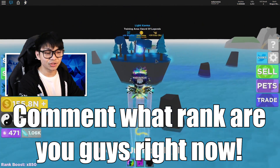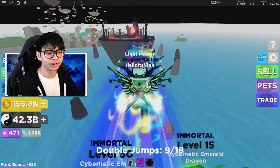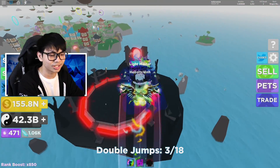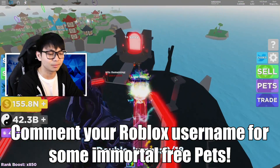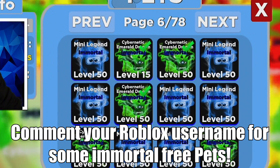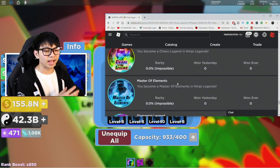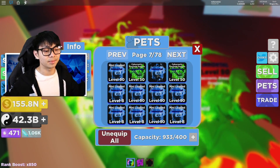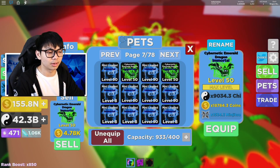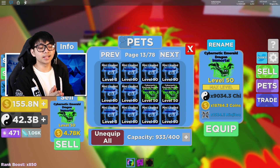Anyway guys, that's going to be it for today's video. You guys can still get unlimited coins but you have to get a lot of coins to do it. If you enjoy this Roblox Ninja Legends video, please drop a like and a share. I have a bunch of pets I don't need because after this update there might be some new pets — hopefully limited pets like last time — so we can get some more immortal cyber metal dragon, mini legends, every single thing.